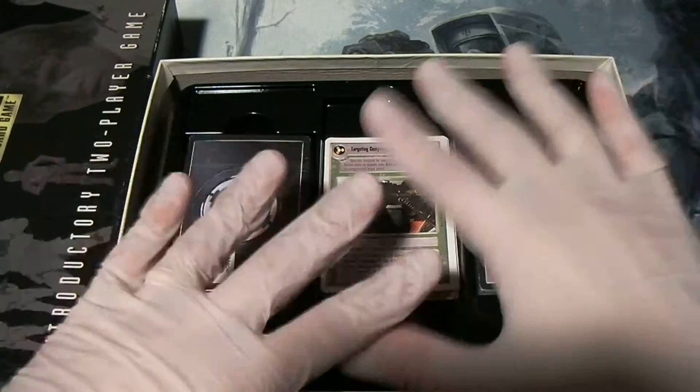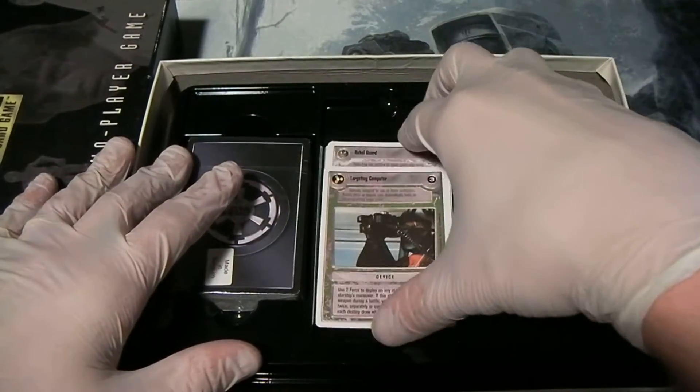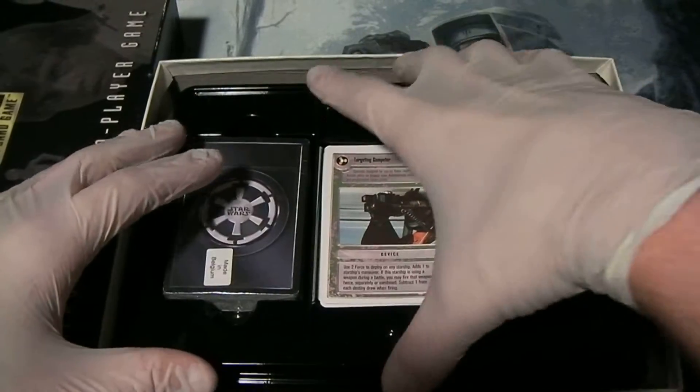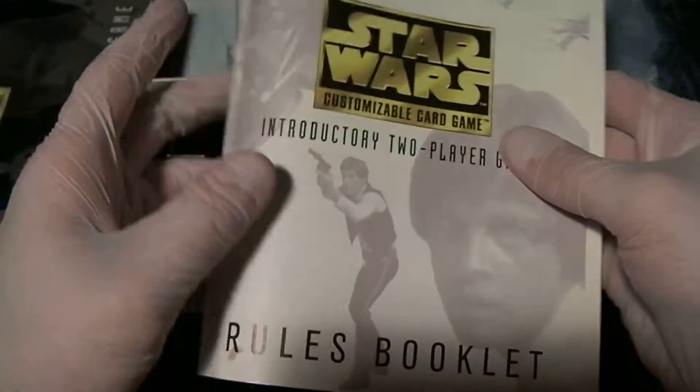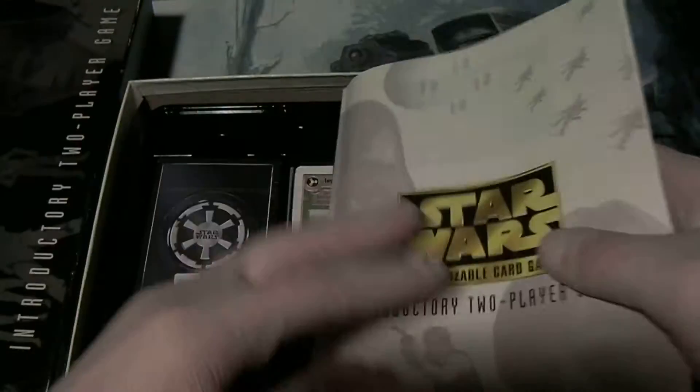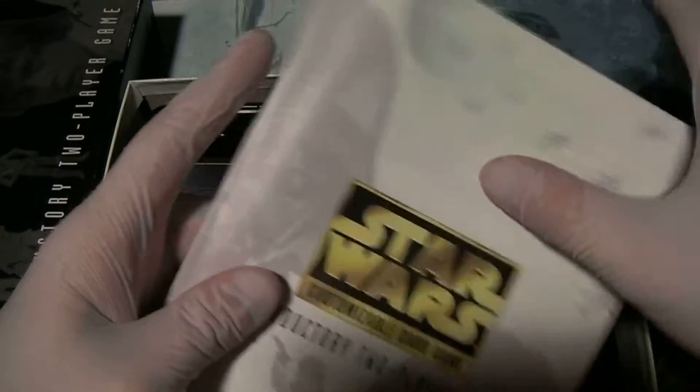This set also contained a booster pack of Premier Unlimited cards — they've been opened, but that's not why I'm going through this anyway. The game also comes with a large rules booklet with some nice big pictures and a lot of explanation for the rules, which is a nice touch and far and away better than those little tiny booklets that would come in the starter decks.